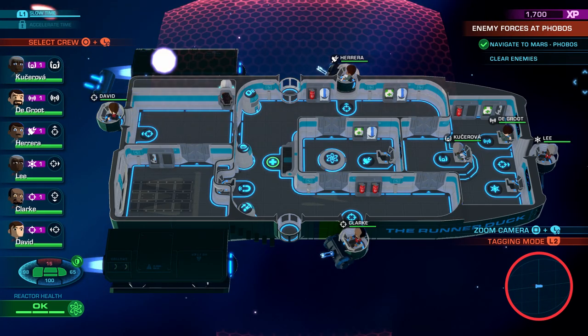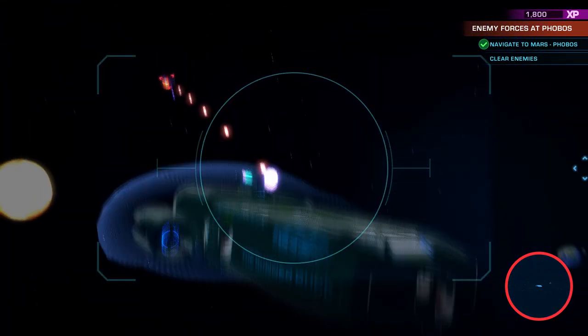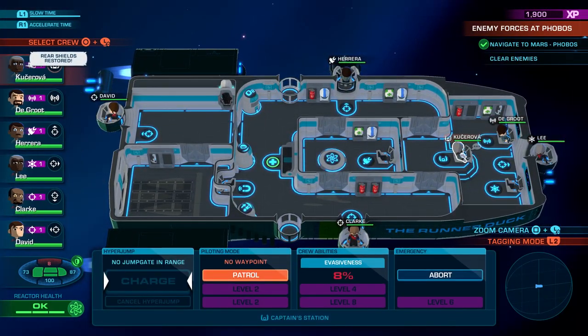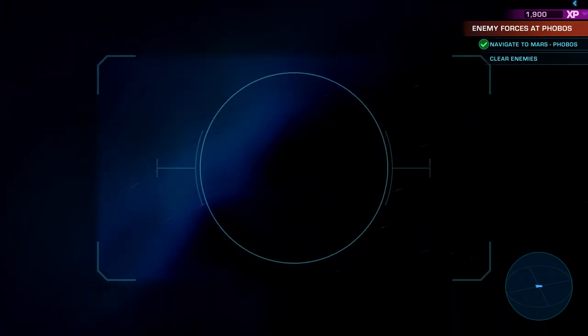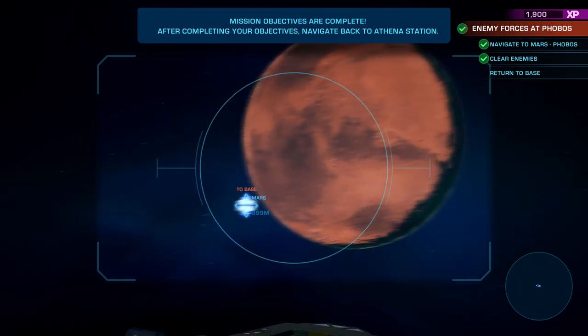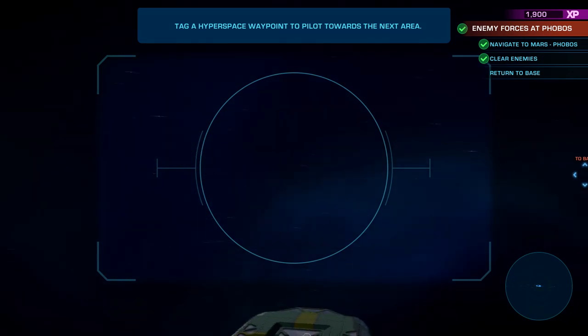That's not great — the accuracy is too damn low. Well, we're noobs, everybody's rookies. Alright, I think that's it. It says clear enemies — oh, there we go, just took a minute. Excellent. So let's go ahead and return back to base. We need to go here, so I'm going to charge it up and engage. Hold on to your butts. Alright, so now we're at Mars, and it looks like we want to go to the next area — back to Earth, Athena Station.